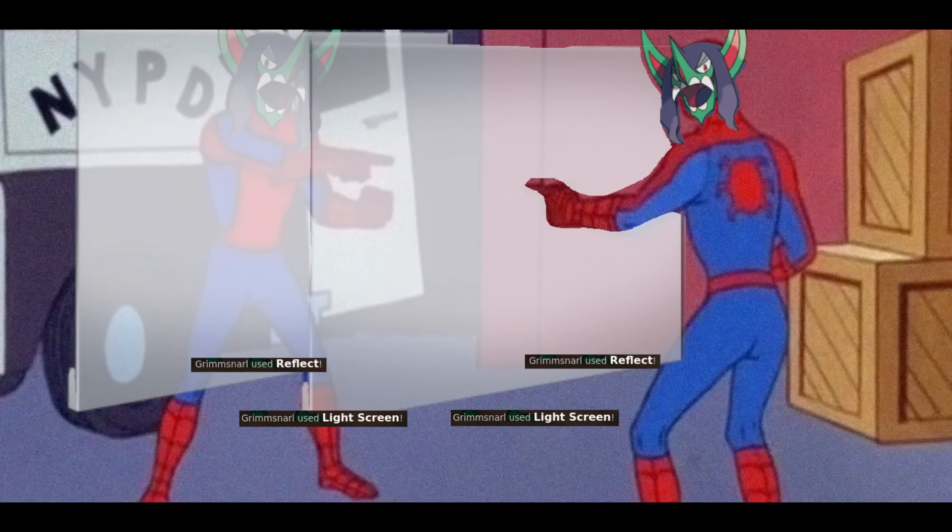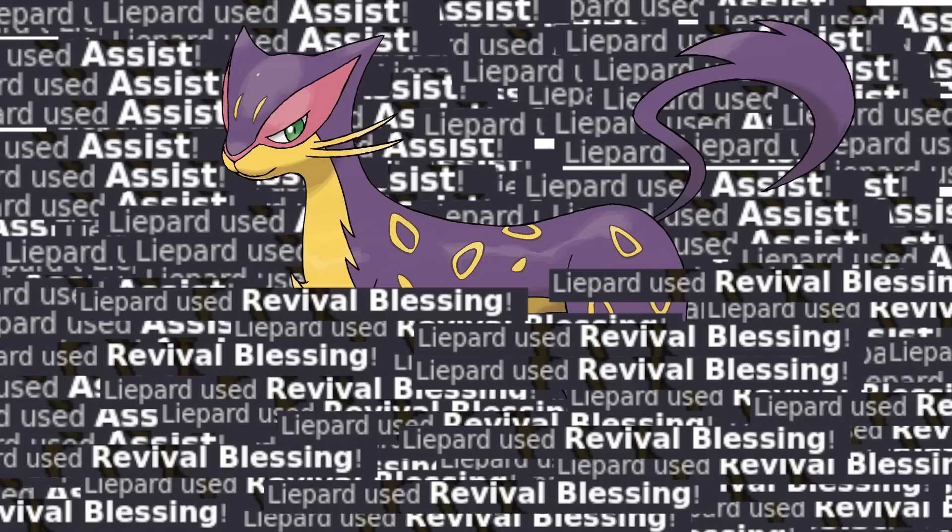Even then, you can still use moves that target yourself, like Light Screen, a weather move, or Assist — flashback to National Dex Anything Goes.